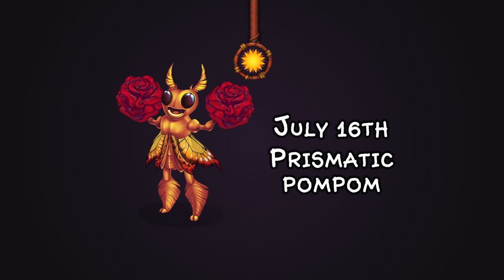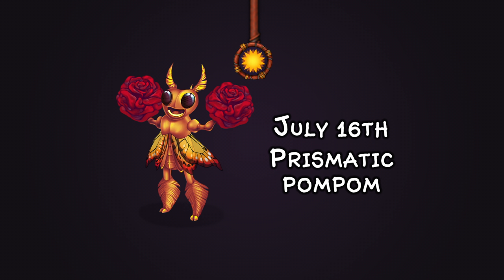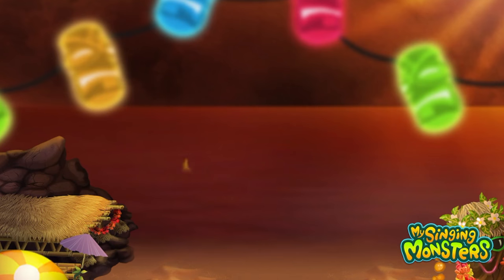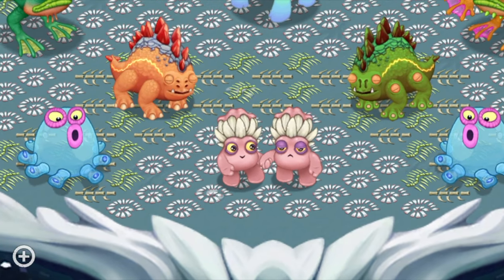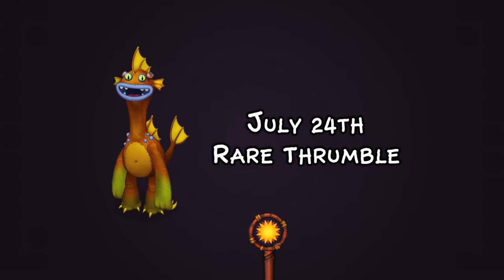On July 16th we got Prismatic Pom Pom, with different flowers on each variant — daisies on the purple one and roses on the golden one. On July 24th we got Red Frumble, which released on Bone Island. I was very excited about this because Bone Island is phenomenal, and getting another monster on there is just a joy. I can't wait for more monsters to come to Bone Island — perhaps even a mythical or other variants as the magical islands are expanded upon.